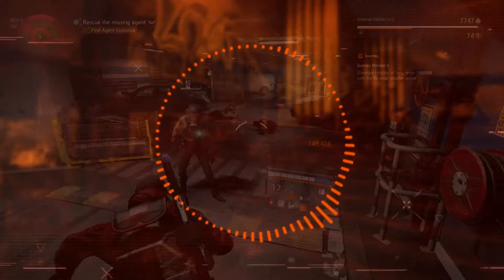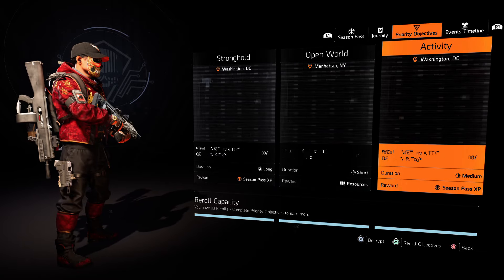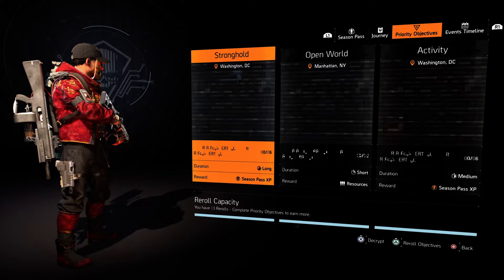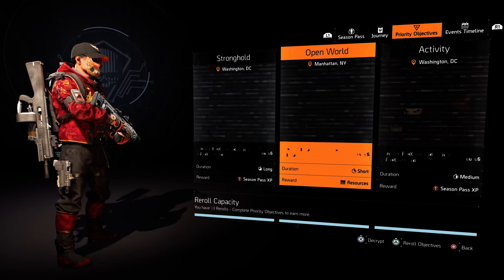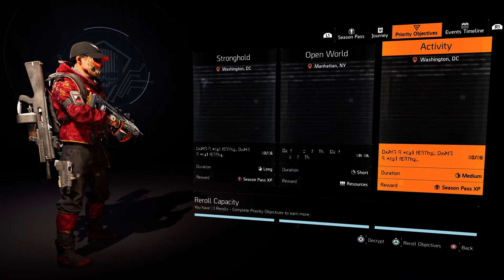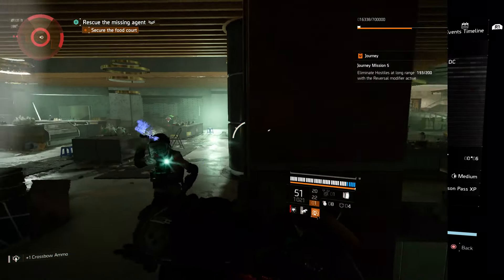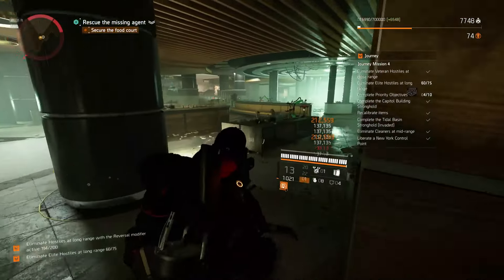What's cool is let's say none of the objectives sound good to you — you log in, look at the three and think, I don't want to do any of this, I want to play the game a different way. That's fine because they have a reroll system. Every objective that you complete will earn you points toward a reroll, and you can actually store up to three of these rerolls. So if I've got three rerolls banked and I hate these three, I can just burn through all three until I get something I like.